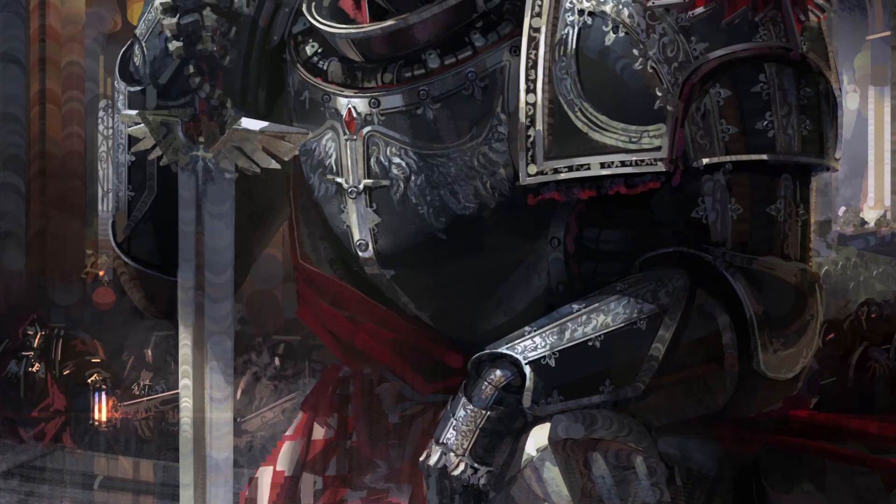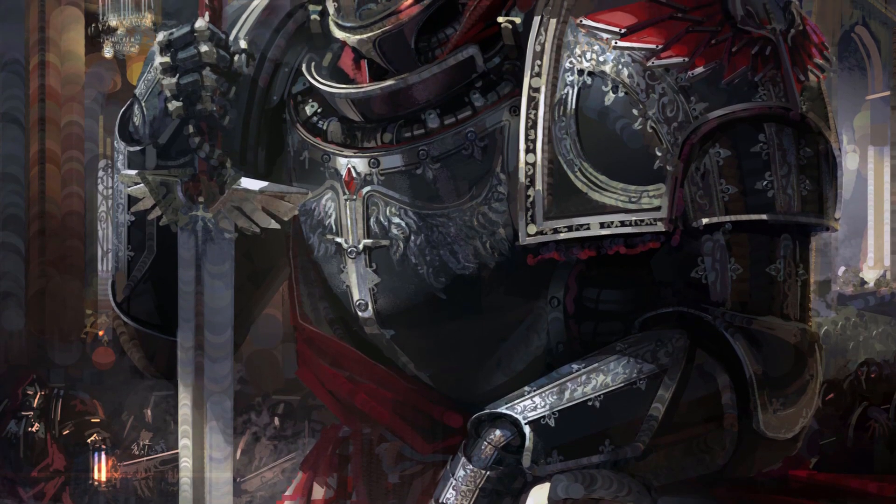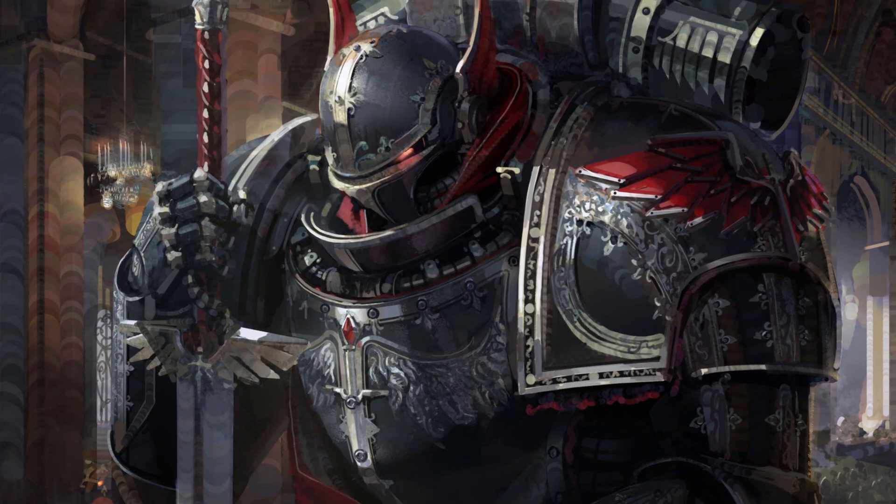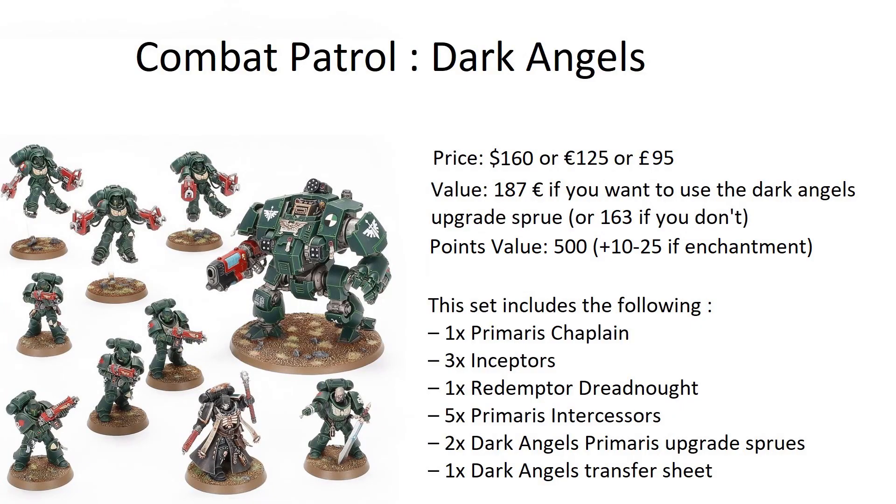Currently we are looking at one of the best legions. They are not just epic space knights but also they have a tragic backstory and one of the best Primarchs — the Combat Patrol Dark Angels. It contains a Primaris Chaplain, five Intercessors, a three-man Inceptor squad, and one Redemptor Dreadnought. Also it contains a Dark Angel upgrade sprue, but not everyone is going to use that. Although on that sprue you can find one really sick power sword for your Intercessors.